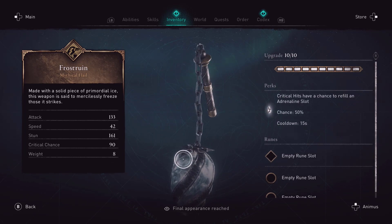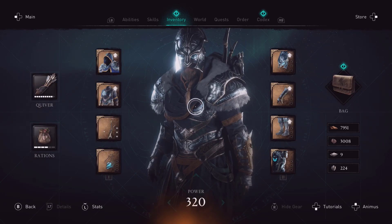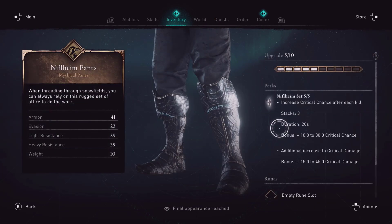Critical hits have a chance to refill an adrenaline slot, which is insane — but I think it might be bugged, and I'll show you why. Here we have the helmet, the gauntlets, and once I get down to the boots I'll show the detailed stats as usual.